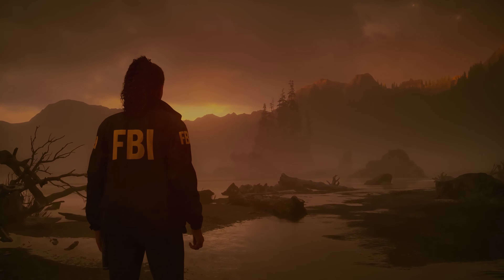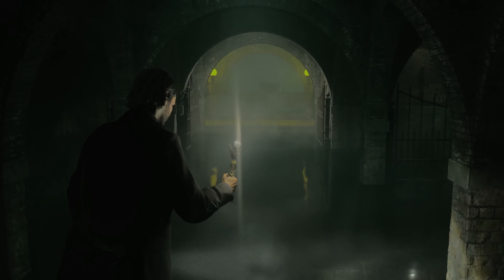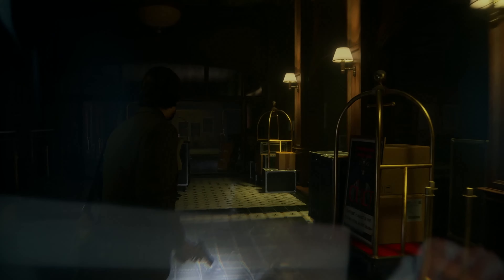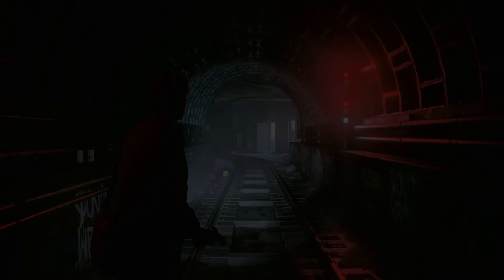The basic premise of the gameplay when playing as Saga is going around trying to find clues to solve a case. You do go up against enemies, so you have a gun and also a flashlight. Without going into too much detail, monsters in the game cannot go into the light. There are lit areas where you can stand and monsters can't see or attack you. However, if you fire at these monsters from the light, then they will be able to see you and get to you — which basically makes the light completely useless if you do that.